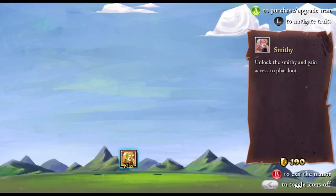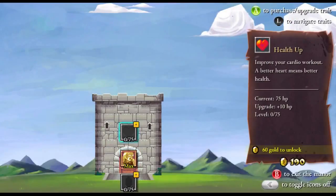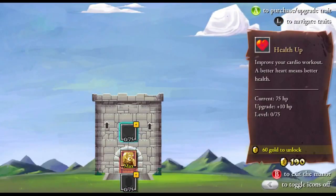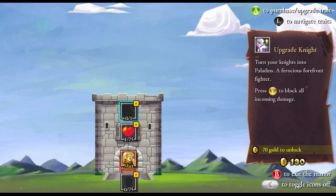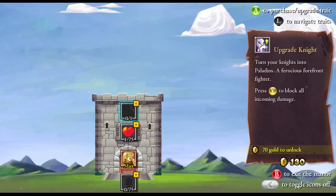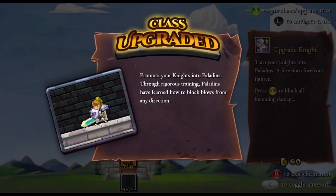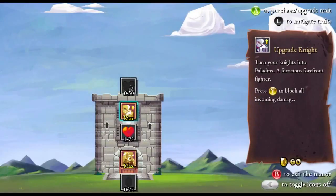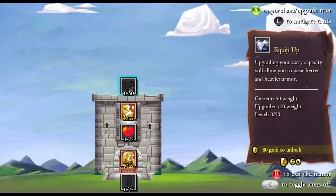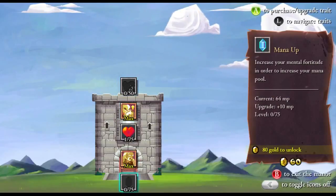50 gold to unlock — yes, we can do that. Mana up or health up? Let's go for health up first. Okay, so we're buying upgrades. Now I have the ability to block, which I'm guessing is going to get useful at some point — most likely.